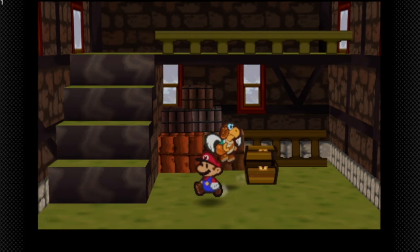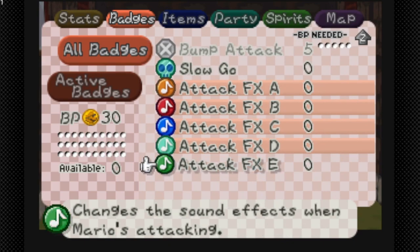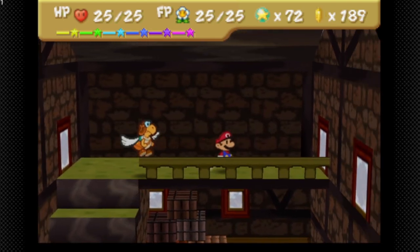We get the Attack FX E badge if we go over here — that's the last Attack FX badge. We're going to stack all of these up to see if we can get the attack sound effect. Yeah, it's a Yoshi sound effect, believe it or not.